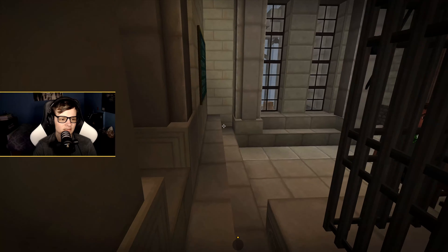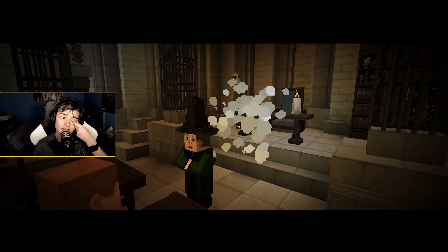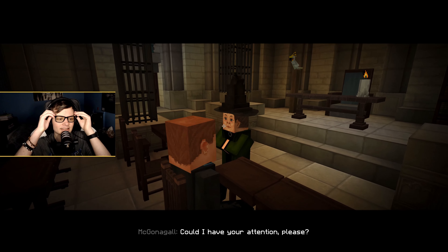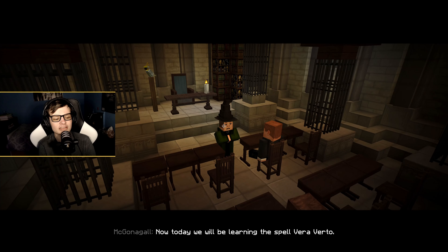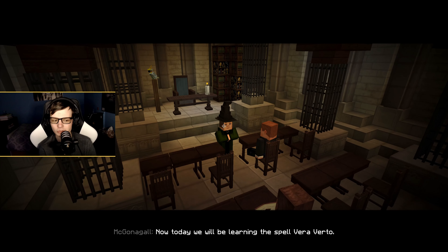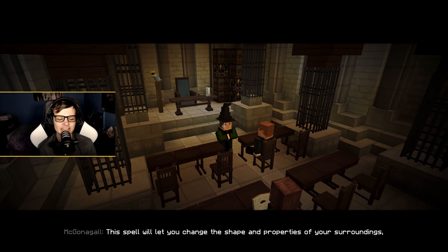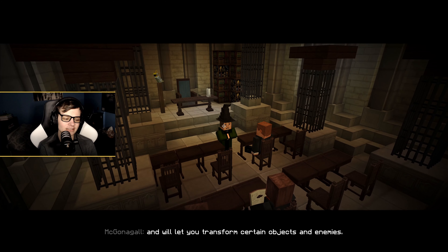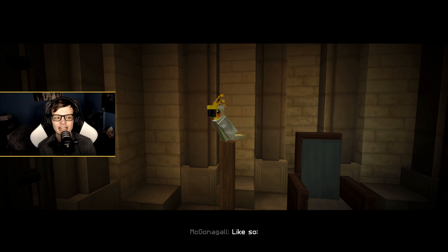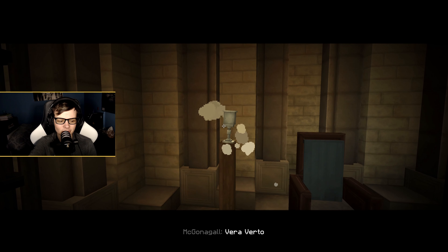I've found it! Now, today we will be learning the spell Veraverto. The spell will let you change the shape and properties of your surroundings, and will let you transform certain objects and enemies — like so. Veraverto!